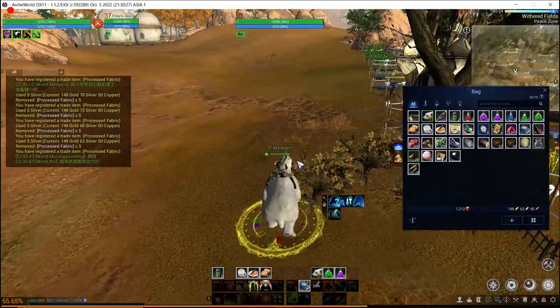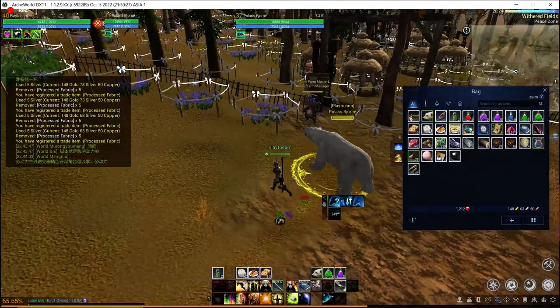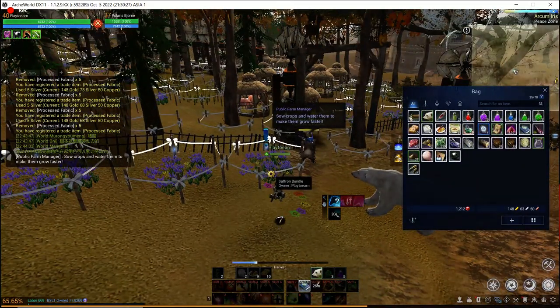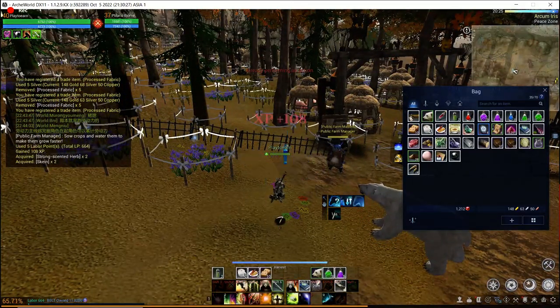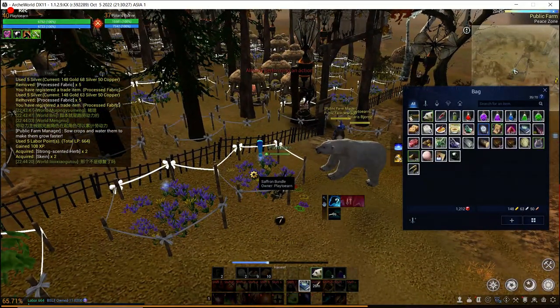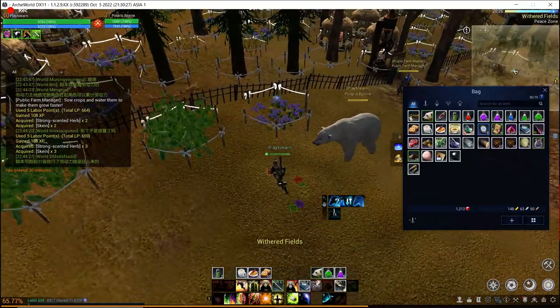Skin is just the most valuable resource — you get a lot less of it, only two or three when you harvest, which makes it rare. We only got two out of that harvest, and three out of that one.